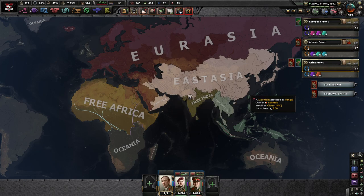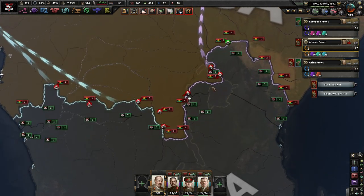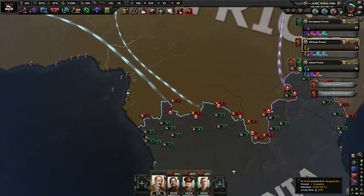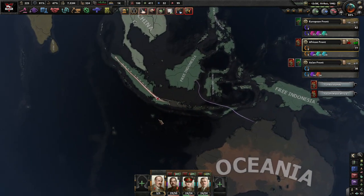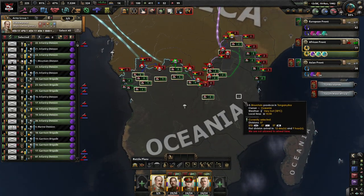Hello everybody, welcome back to Let's Play Hearts of Iron 4, 1984. Let's continue on for the last of the off. Our advances are not going as well as I wish they could be. Do we have Air Spirit already here? We do because the AI literally has no aircraft at all. But even the entire African front is kind of just faltering a little bit.